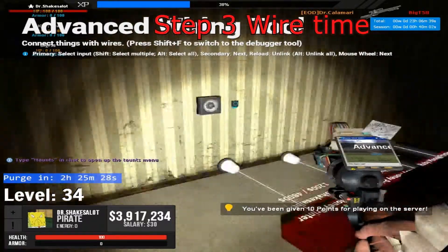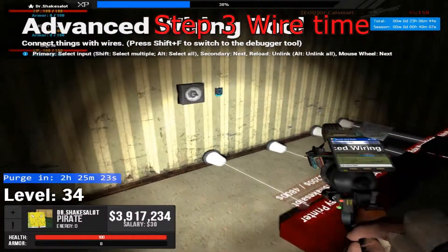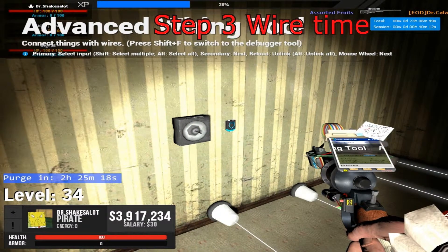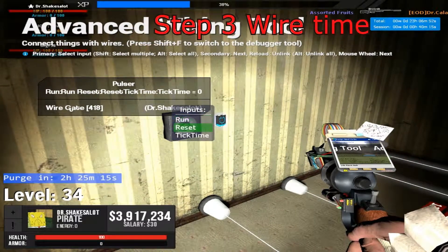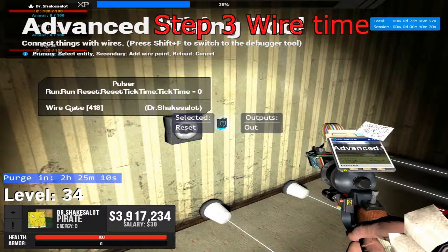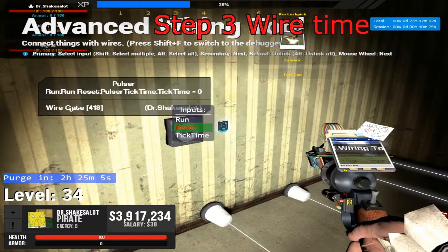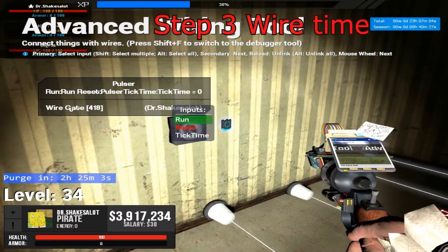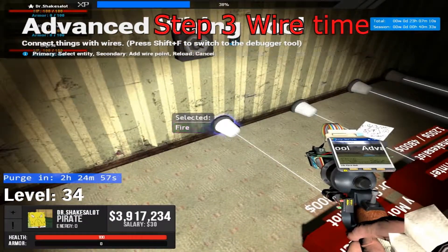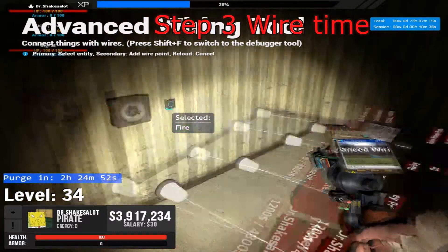So, the next thing you're going to want to do is get your wiring together. Now, this is probably the hardest step of them all, but it's pretty easy — the hardest step of the easiest job. What you're going to want to do is go under reset on the pulsar. The input reset, you're going to want to put it to the output of the pulsar. Next, you're going to want to go to run and put it to your main toggled input. Now, you're going to want to take all of your users and add them to the pulsar, just like this.